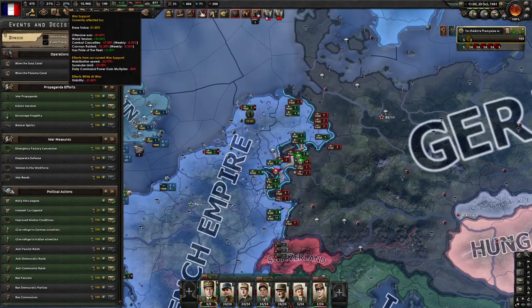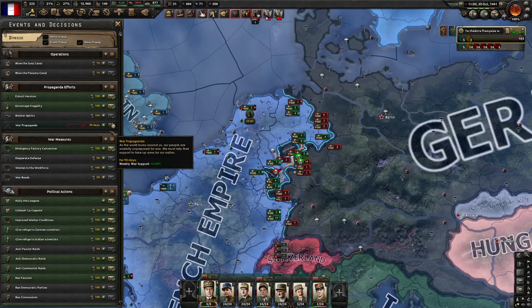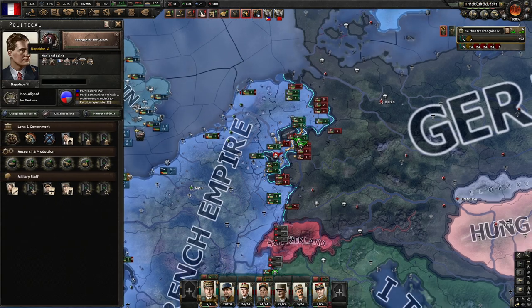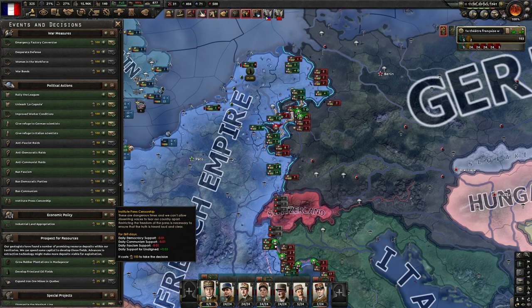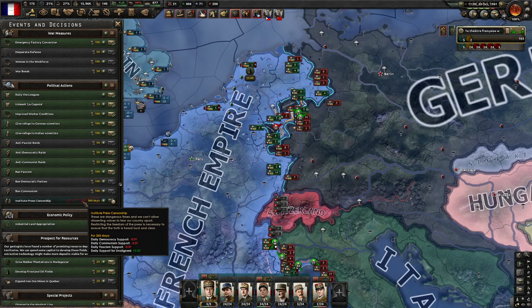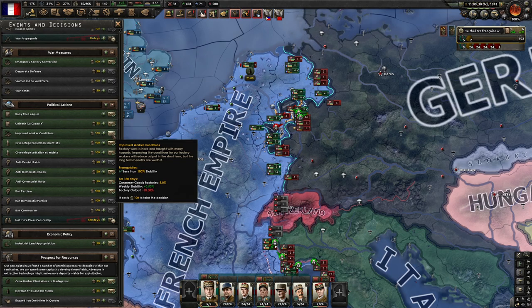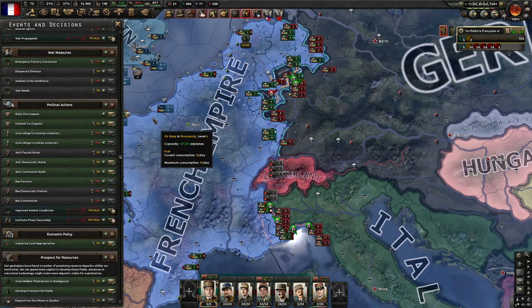We have 400 political power, so doing something about war support and stability would be nice. This just increases our war support by a bit every week, and then press censorship. You have Napoleon here, he's non-aligned, so we're going to want the non-aligned to be really popular. Right now we have too many democracy and communist people, so we're going to want to convert them all to being non-aligned and love Napoleon as they should. We'll spend 150 on that. I really want to help with stability, so I'll do improved worker conditions — it'll lead into our economy a bit, but it will help.